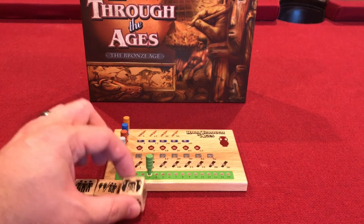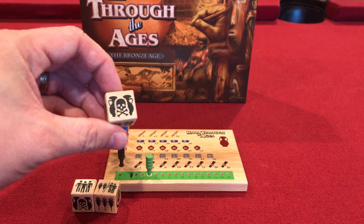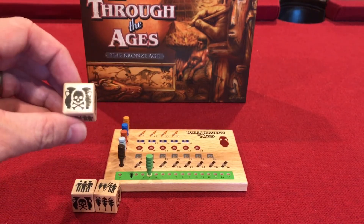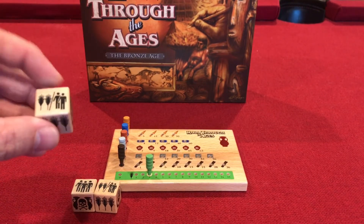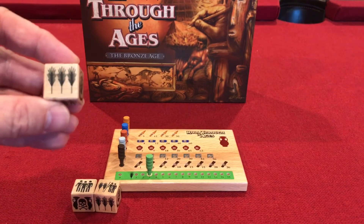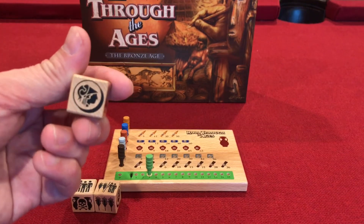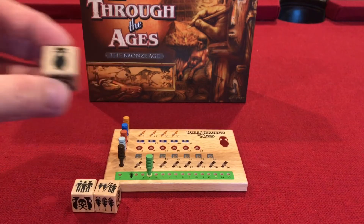Now what are the faces of the dice? The skull face gives you two goods — you can see a pot on either side of it. One face you can choose to use as two food or two people. Another face is three food. Another is three people. One side is coins — that's how you get money besides selling goods — and lastly there's the one good side.